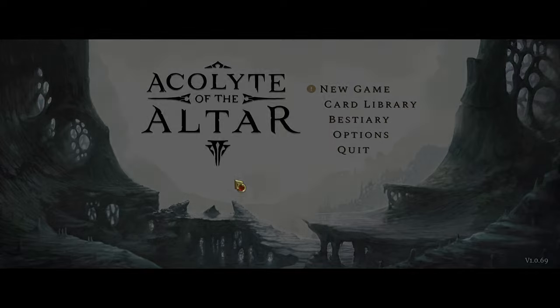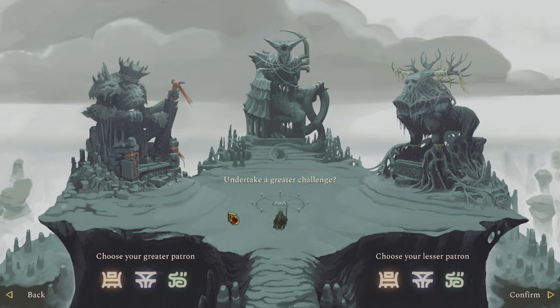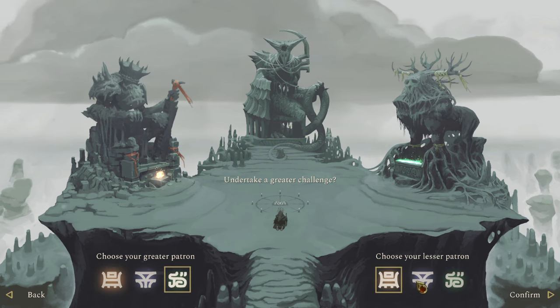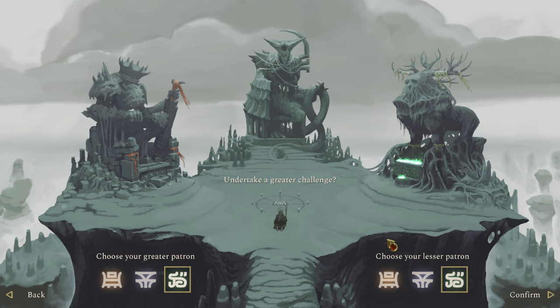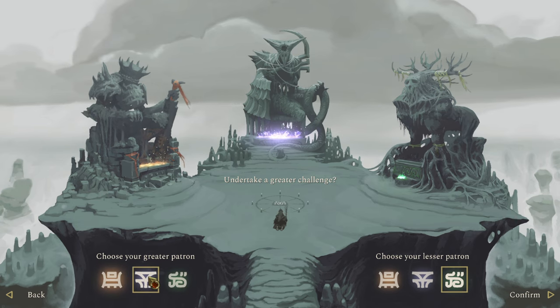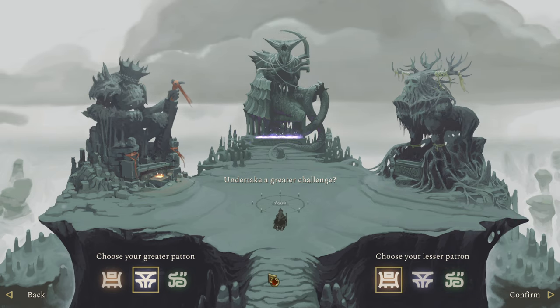Let's get ourselves into Acolyte of the Altar. The first thing we do is we choose a patron — we get to choose two patrons, a greater patron and a lesser patron. These patrons have an impact on what we play. By picking a greater and a lesser patron, we gain different cards and a different starting ability, which is something you can use to vary up the game. There are obviously just a whole bunch of combinations from this alone.